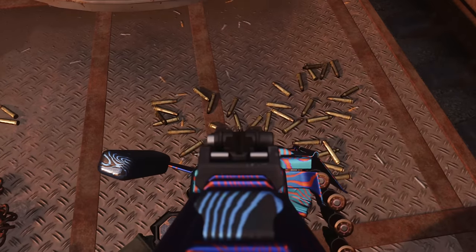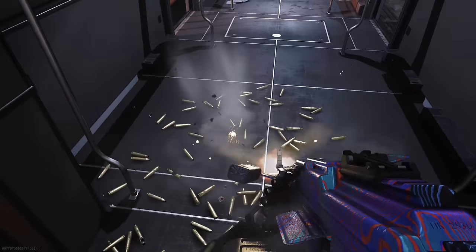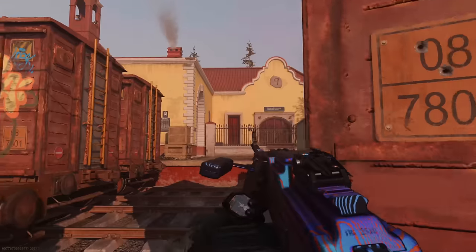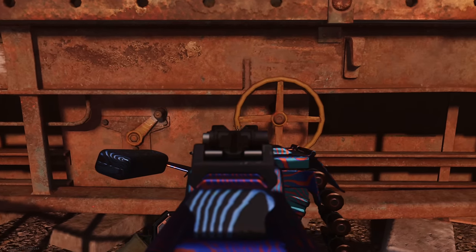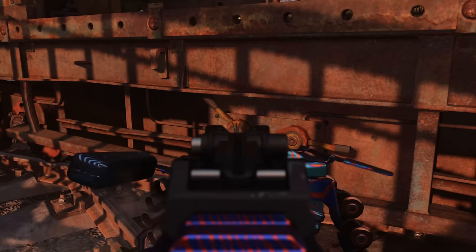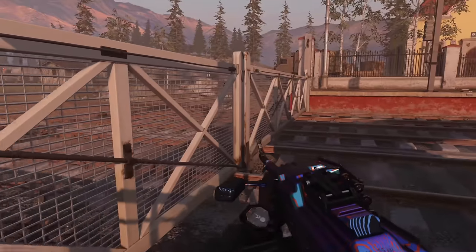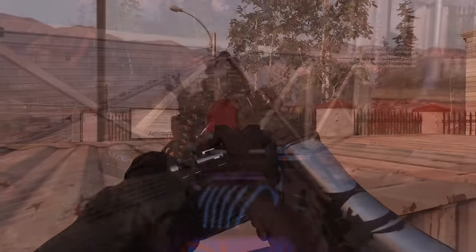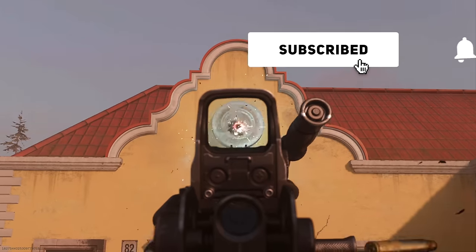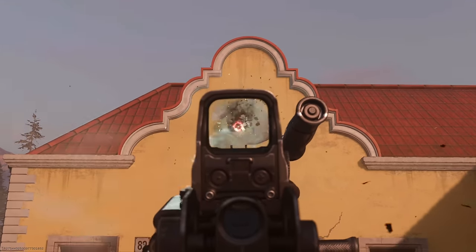Over the past five and a half hours I've been shooting every little thing on this map — the bullet casings on the ground, the signs on the trains, rocket launchers at the windows, the levers on the bottom of the trains, the train tracks themselves, and the grates on the ground — and I just never found anything until I dumped my entire LMG at the station at one of these emblems and finally something happened.